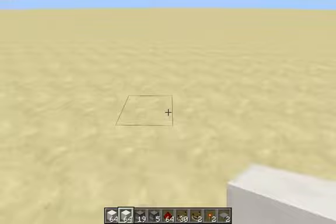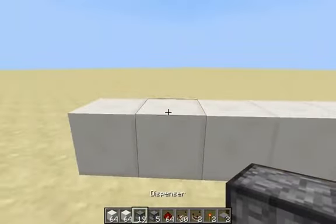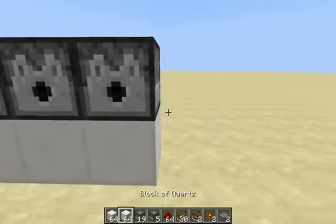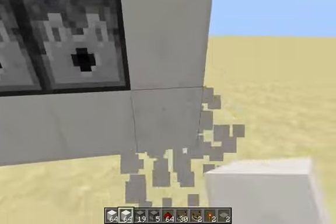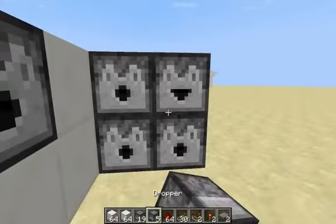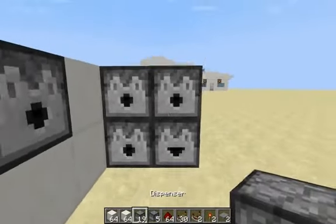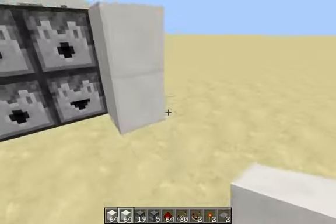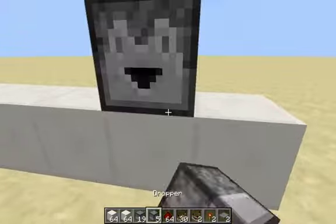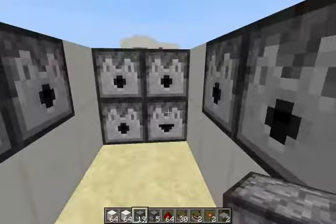You're going to start off by placing 5 blocks, and on top of the second one you're going to put a dropper. Then line the rest with dispensers, leaving a block space. Back here you're going to put 3 dispensers and a dropper — it doesn't matter which order they're in, though I like to have the dropper on the bottom. Do the same thing on the other side: a block gap, then a dropper and dispensers.